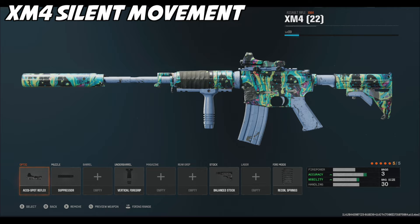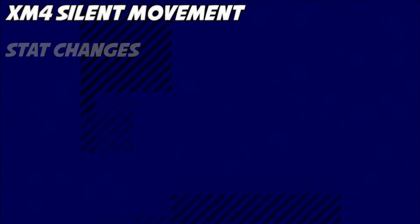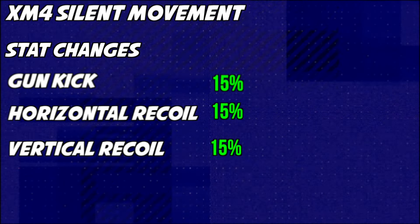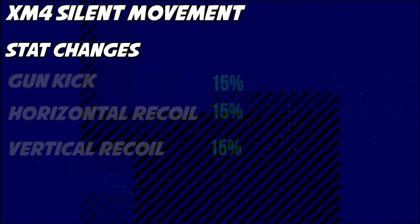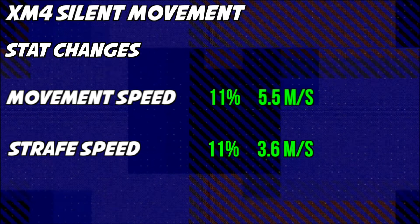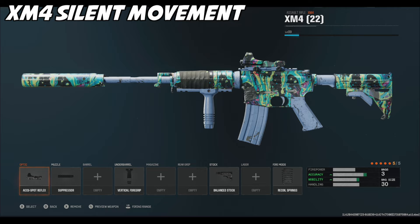Moving on to the silent movement build, which will keep us off the radar while being able to maneuver the map as fast as possible. The attachments are: an optic of your choice, a suppressor to keep us off the radar, vertical foregrip to help control horizontal recoil, balanced stock to improve movement speed in all categories, and recoil springs to help with vertical and horizontal recoil control. The stat changes give us a good mix of recoil control and movement speed — recoil gun kick, vertical recoil, and horizontal recoil are all decreased by 15%. Movement speed is increased by 11% to 5.5 meters per second, and strafe speed is increased to 3.6 meters per second. This is a great build for playing stealthy while maintaining good accuracy and map mobility.